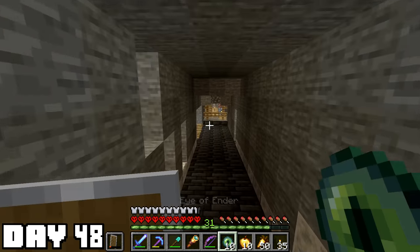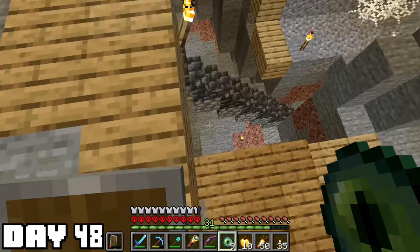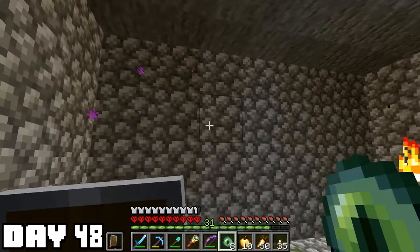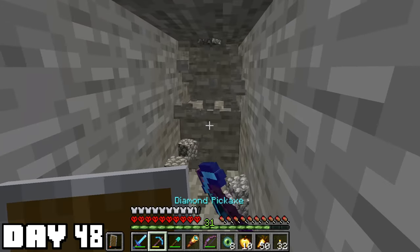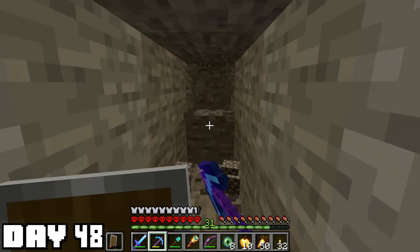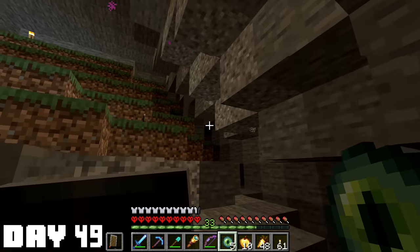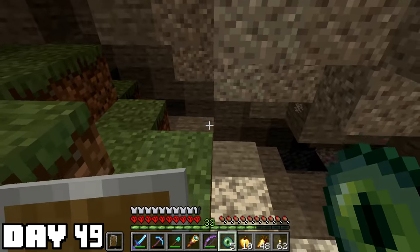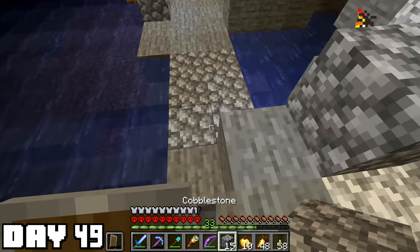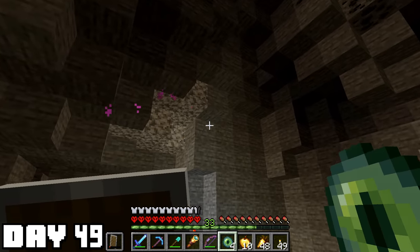Alright for real this time — now it's day 48. I'm gonna try to find the end fortress while inside of a cave. It's not gonna be easy, but definitely possible, even though I do lose my ender pearl every time I throw one. I have no idea how long this is gonna take but there should be some really helpful items inside of the end fortress. Here's my general strategy: I dig a straight tunnel and whenever I hit an open section I throw an eye of ender to make sure I'm going the right way. Wouldn't recommend doing this if you don't have to.